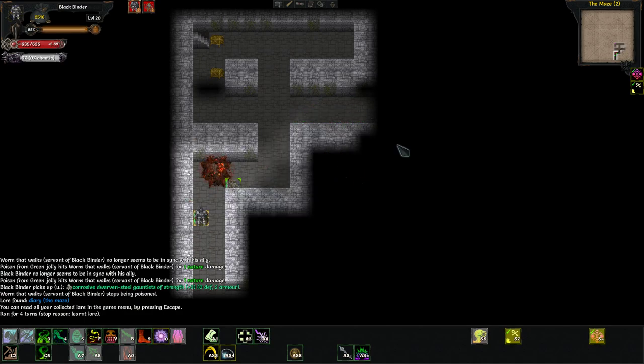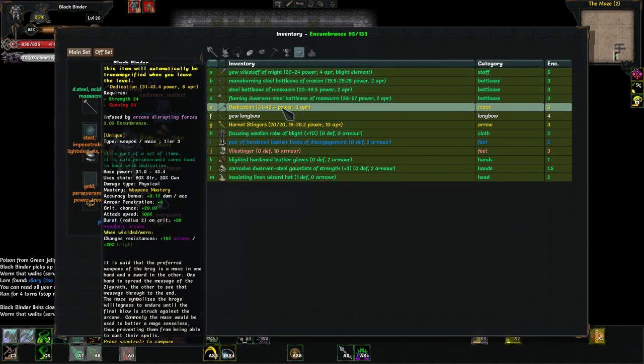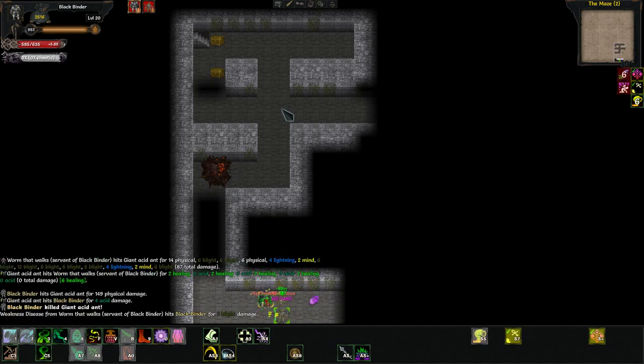Dedication — I've never gotten the full set for it. It's an anti-magic dual wielding set, I believe — Dedication and Perseverance. Perseverance comes hand in hand with Dedication, so I don't actually know what the set bonus is. I do want to use it, but by the time I get both of them the orange weapons and randarts are going to be better.